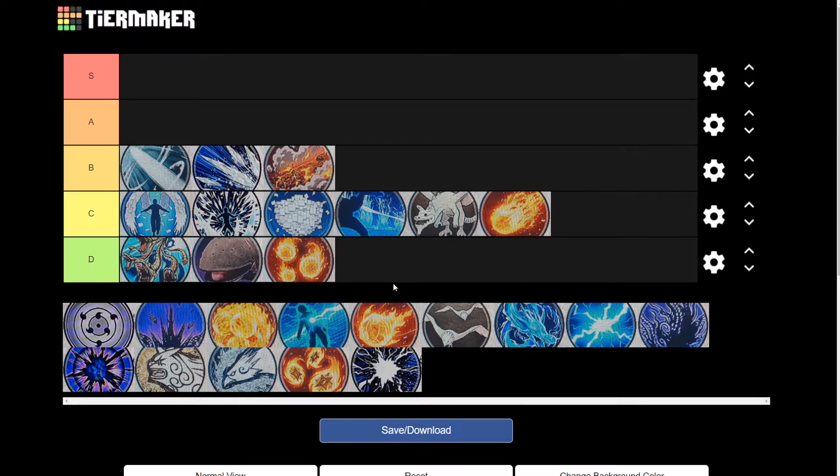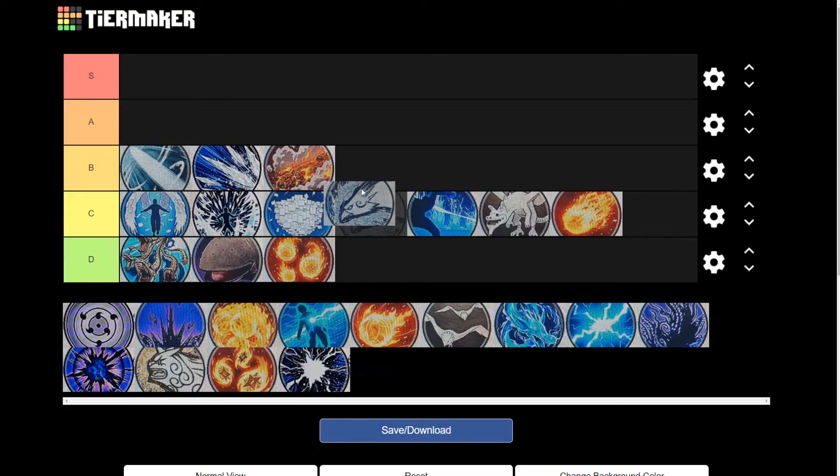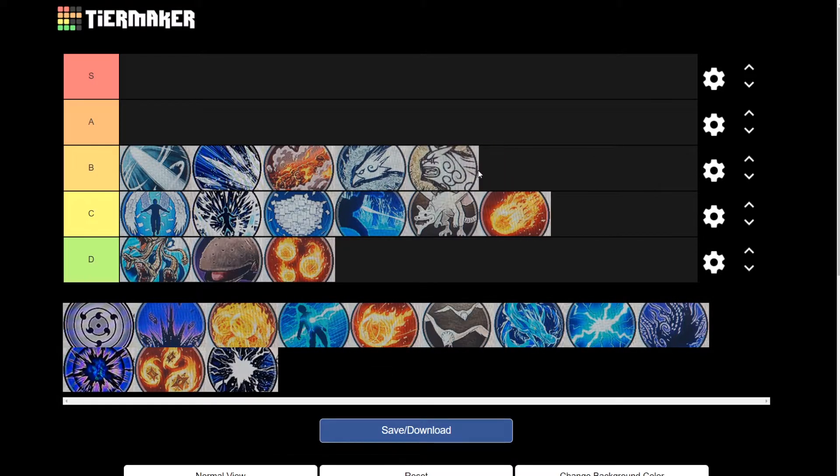Next we have both Super Beast Scrolls — Lion and Bird. What Lion does is shoot two lions at you, does a little bit of damage, and is pretty good with a little bit of range — that's why it's at the B tier. With the Bird, it flies at them and you get like five or six hits off of it, and it also blinds your enemy which can be confusing for a bit. But the range isn't that good, so it's just going to be at the B tier.